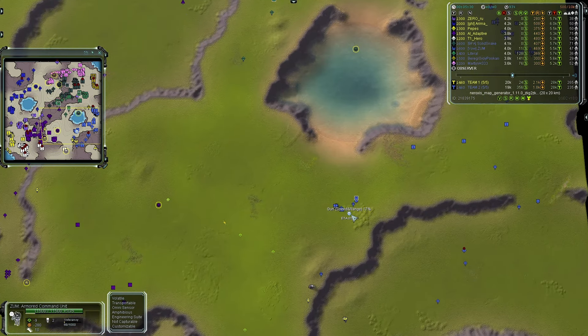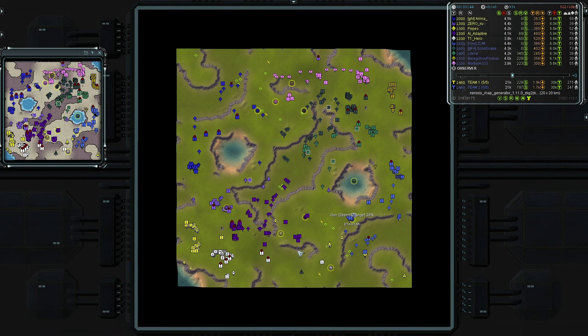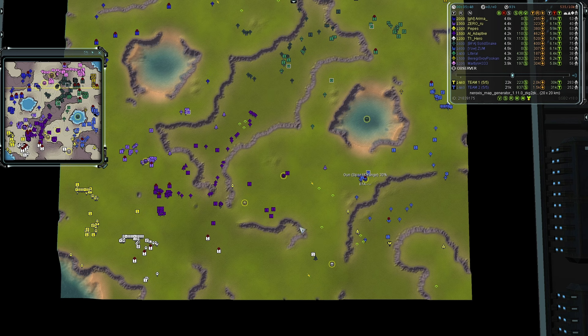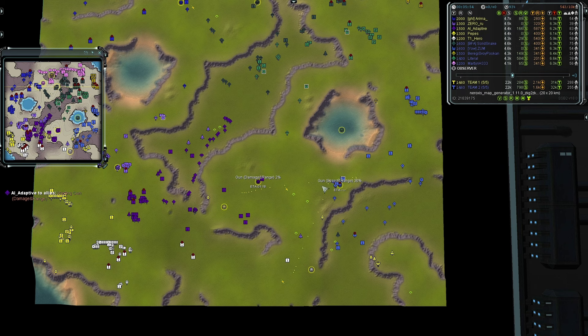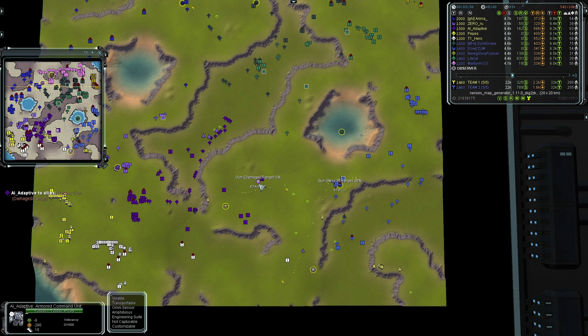We see team two's Zum going for a gun, speed, and range upgrade on that Seraphim commander — trying to output a lot of damage. He's facing three UEF commanders down in the south, which are very bulky. There's a possible 3v2 scenario here. Adaptive AI is also going for his damage and range upgrade.